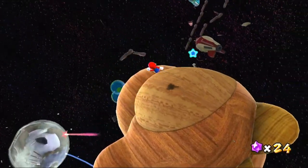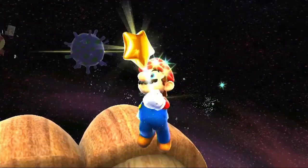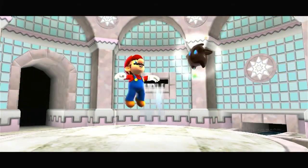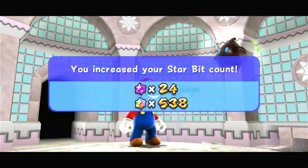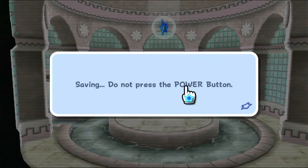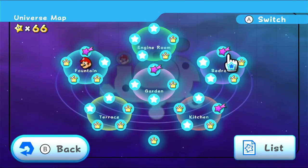And there's the power star, because that didn't take long. A lot of these stars from the Hungry Lumas don't actually take that long, but I just wanted to have a look at every single galaxy in the game before finishing straight away basically. I did want to leave a fair bit for later. Yoshi's Unexpected Appearance — great star name, because Yoshi isn't in the game. Here's the map. Oh my goodness, they're back — all of them and probably more.